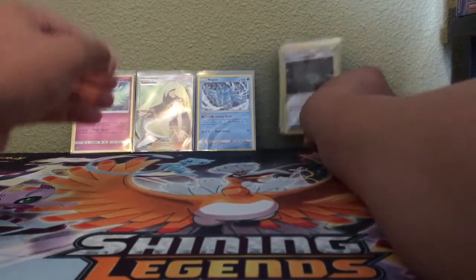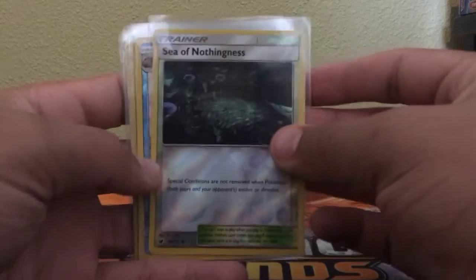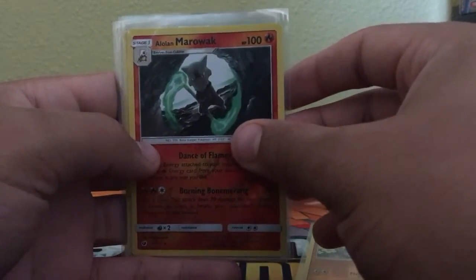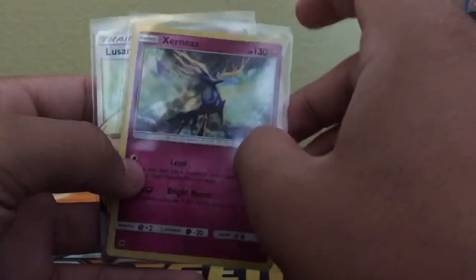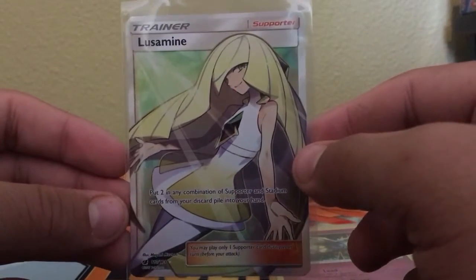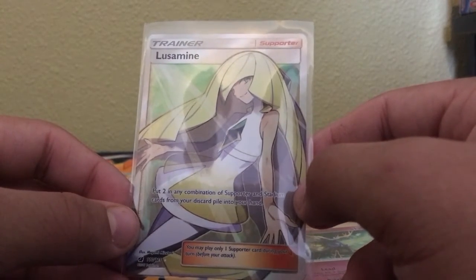Let's go from least exciting to most exciting — that means you know who's going in the back. We got Sea of Nothingness reverse, Piloswine reverse, Stufful reverse, Alolan Marowak reverse. Then we got the Regice holo — very, very sick. And then the Xerneas holo — 10 times better in person, I swear to you. And then the Trainer Lusamine Full Art. Thank you guys so much for watching. It really means the world to me. I will see you next week. Peace.